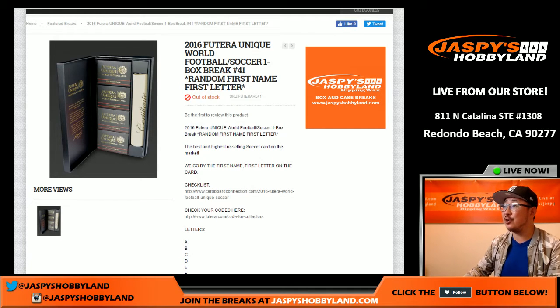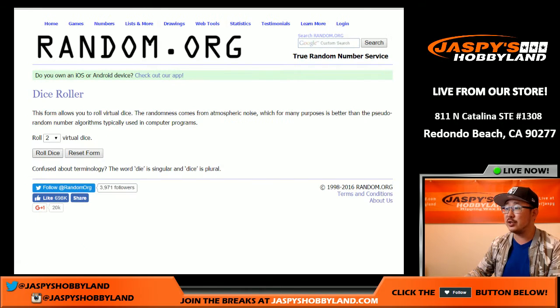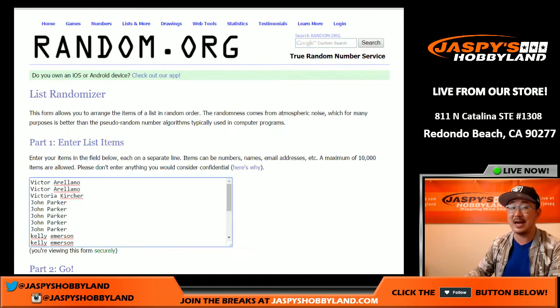Hi everyone, Joe for Jazz Peace Hobbyland here doing a one-box break of 2016 Futera Unique World Football. This is soccer break number 41. It's a random first-name letter break. Big thanks to these folks right here for getting in on the action — they're all assigned first-name letters. Let's roll the dice and randomize each of the lists three times.